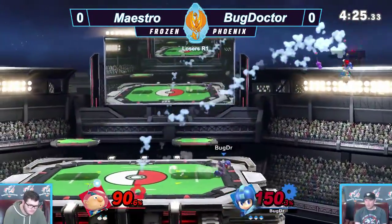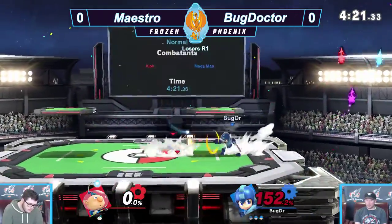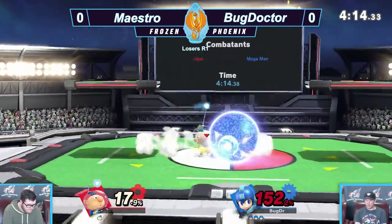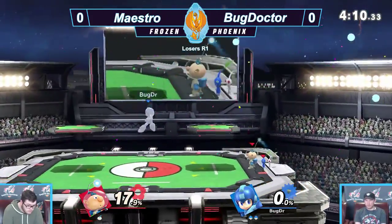Alph at 82% already on the second stock, and fair to kill. Fair being buffed in this game so much that it is a kill option for him. Mega Man's still on his first stock at 150%. He gets the fair match — it kills. Commentator's curse!